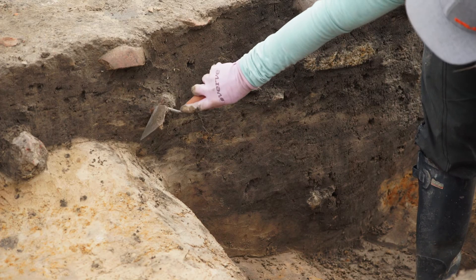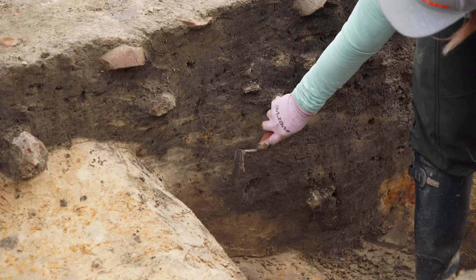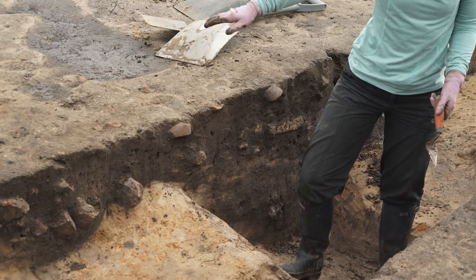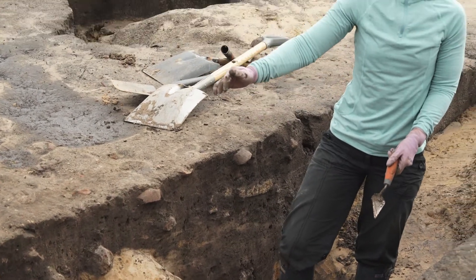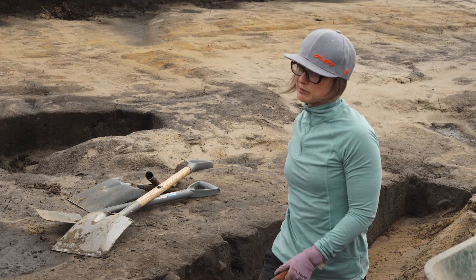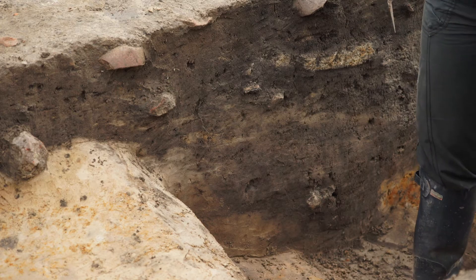We can now see where John's gone in and overcut this a bit, and we've got the ditch profile coming through better. So we've come to the conclusion that actually the roundhouse ring ditch came first and was backfilled with rubble — that's where we got the nice pieces of pot from — and then this ditch feature behind me was cut through into it later, and some of the stones and rubble have probably been pulled through by ploughing.